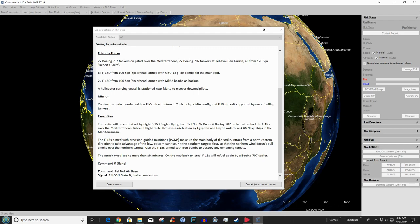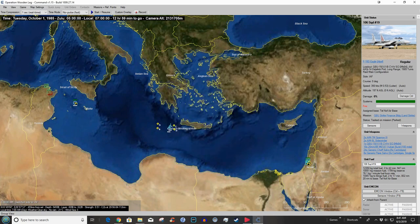Six F-15Ds from 106 Squadron Spearhead are armed with GBU-15 glide bombs; two F-15Ds from 106 Squadron Spearhead carry Mark 82 bombs as backup. A helicopter-carrying vessel is stationed near Malta to recover downed pilots. The mission: conduct an early morning raid on PLO infrastructure in Tunis using strike-configured F-15s supported by refueling tankers. Select a flight route that avoids detection by Egyptian and Libyan radars and US Navy ships in the Mediterranean. On the way back the F-15s will refuel again from the Boeing 707 tanker.